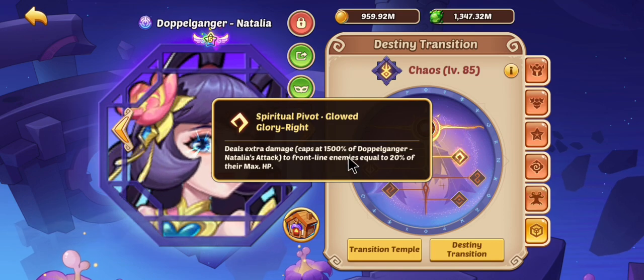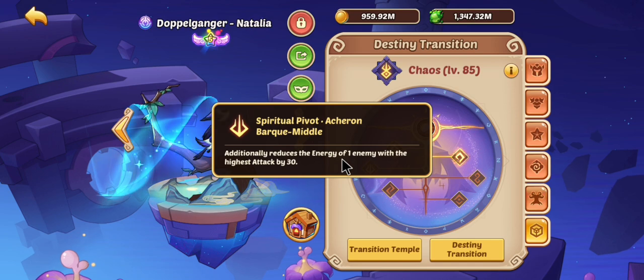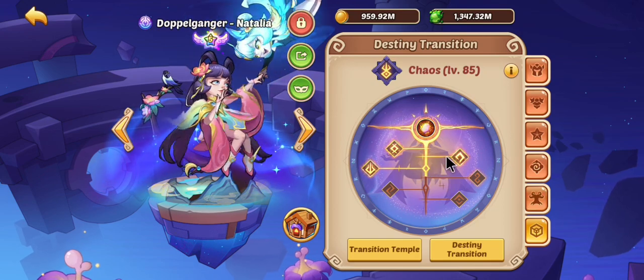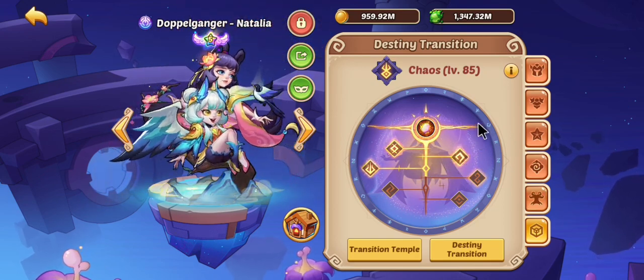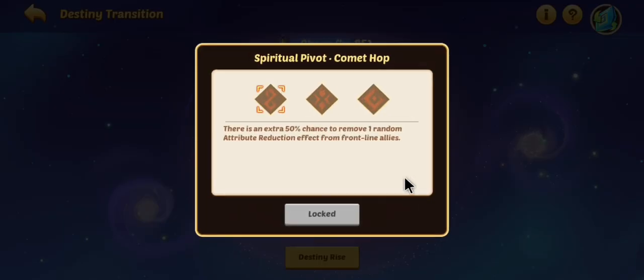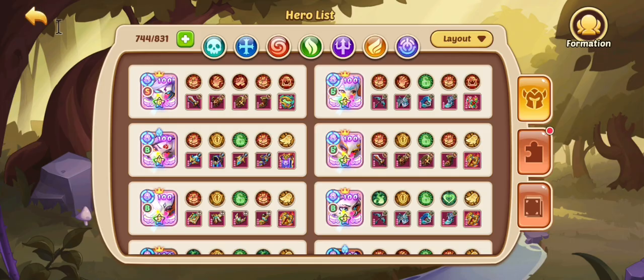Knowing that, I chose extra damage to the front line, and then I chose to energy drain the highest attack enemy. Those were the best options I thought I had for this fight, with her being only chaos level. If she had the next level up, I'd probably choose the energy gain, or — because I ran her on the front line — she would remove an attribute reduction effect from herself, so I might actually run that one. But I don't have that one, so I didn't do anything with it.